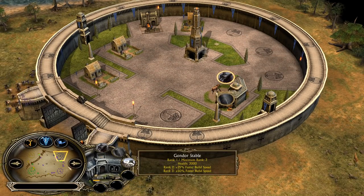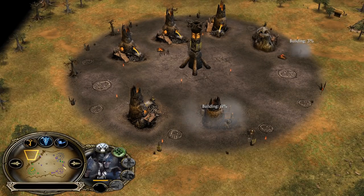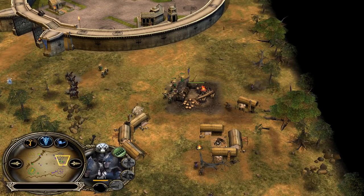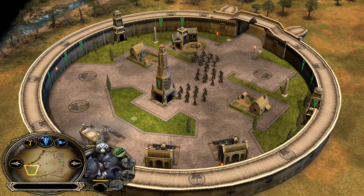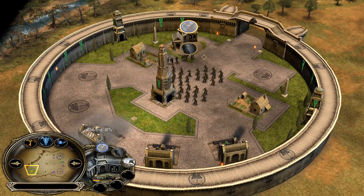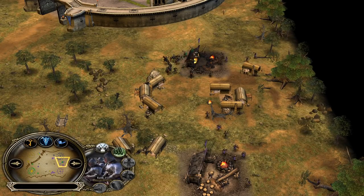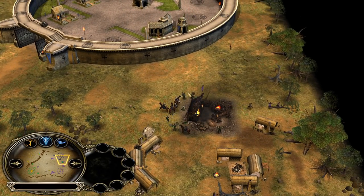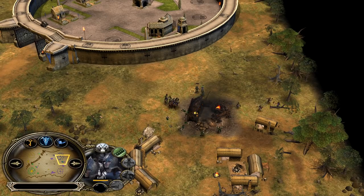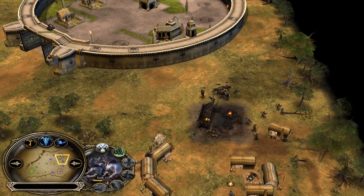The Gondor player is gonna use his Gondorites first to kill those soldiers. It's a very interesting but mistaken move from the Isengard player to use Varchant on the soldiers, because the Gondorites are gonna be on the field very soon — he should be saving Varchant for the Gondorites, since they're much more valuable in those situations. Even with the buff, soldiers die quickly against Gondorites.